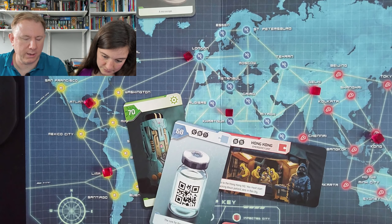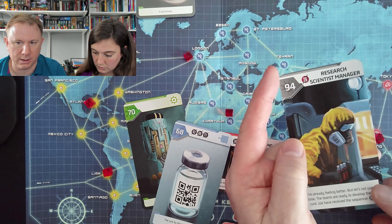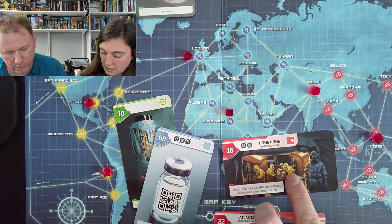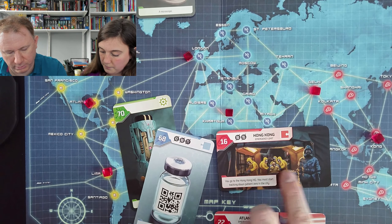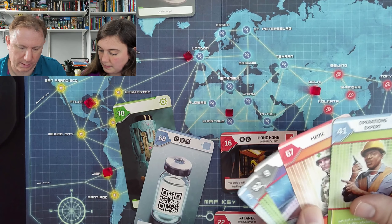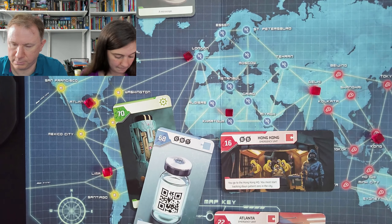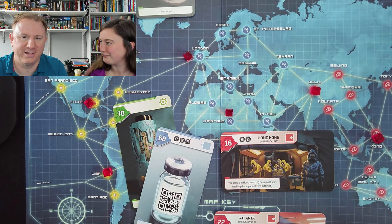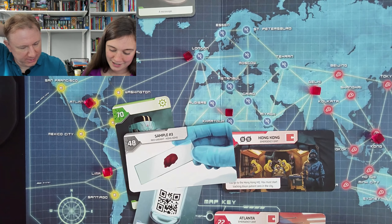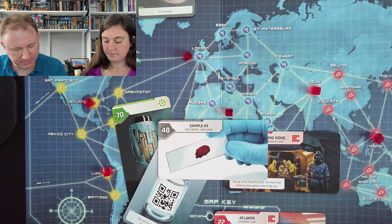So we just took a break — an emergency cup of tea because it was all getting on top of us. I really should have paused the timer though. I think what we're missing is a sample of the red virus. So how can we get a sample of the red virus? He doesn't have the red virus, does he? No, because we've just inoculated him. He had the blue virus. The red virus is the only places we've been in Hong Kong.